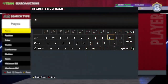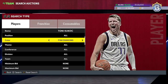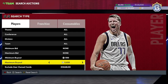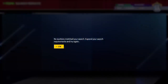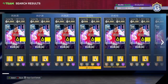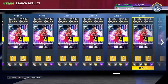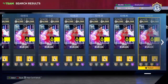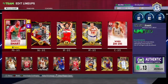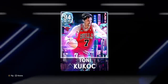This card is unbelievable, but why is nobody — and I mean nobody — talking about Tony Kukoc? This dude is one of the best, and he's like 7k MT. I picked mine up for 8 or 9k, but this card is so good for around 8.5k. When I saw his stats this morning I thought: this card is insane.